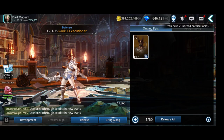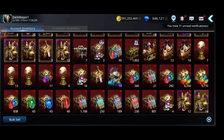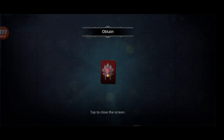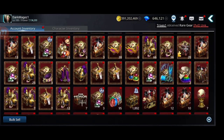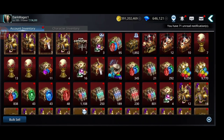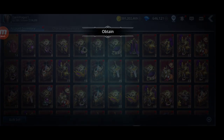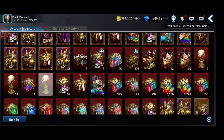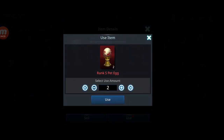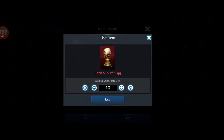Let's move on to pets. I have a rank A pet but I'm gonna try to get an S. You can get lots of S pets with gems, pet summon tickets, or if you save rank S pet eggs. Let's see if I can get a nice attack one — come on, give me a decent one. The worst pets. It's kinda bad — I don't like the rate.